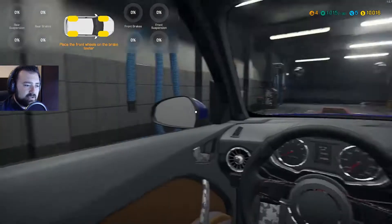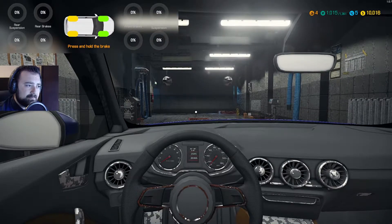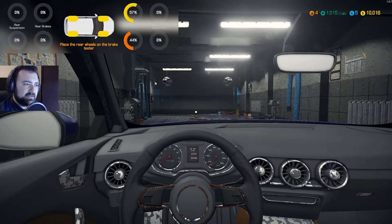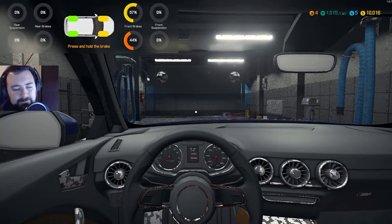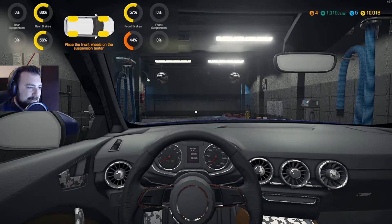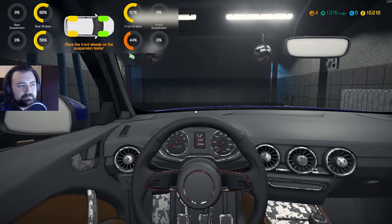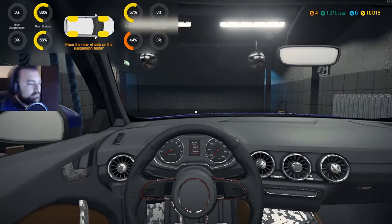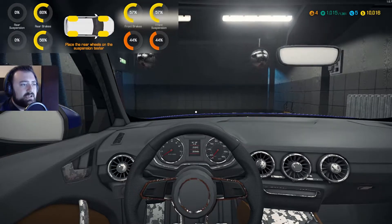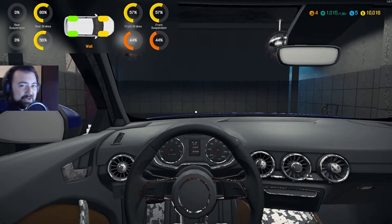Just like in Car Mechanic Simulator 2015, we're going to drive forward under the runners. Press the brakes — there's the brakes — it tests the front brakes and gives you the percentage. Nice and neat, it's lovely. Take the rear wheels on and the same again — looking good. So there we go, I've tested the brakes. Now move across onto the suspension.